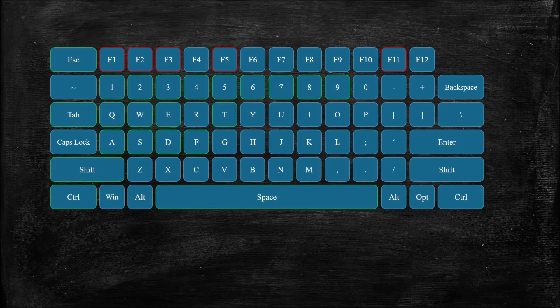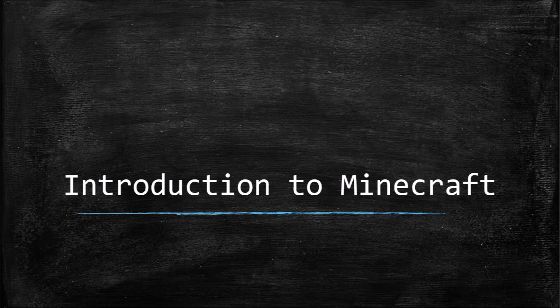This is much easier than navigating to the options menu when you want to enter or exit full screen. You now know all of the keyboard controls in Minecraft. If you are new to keyboard gaming, a little practice just running around, moving things in your inventory, and breaking and placing blocks in the world will be very helpful. Join me in the next video, where we will discuss basic game mechanics so you can understand the world around you.